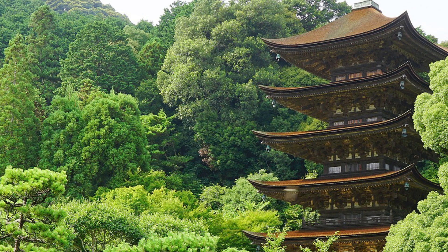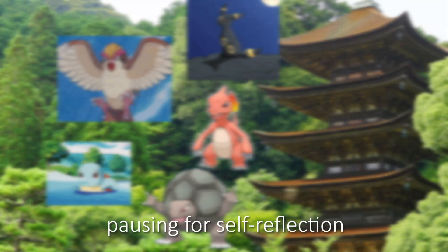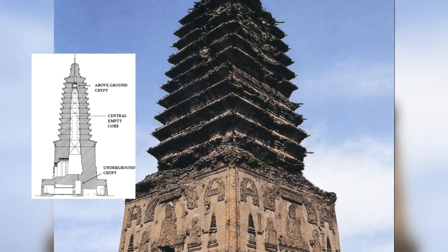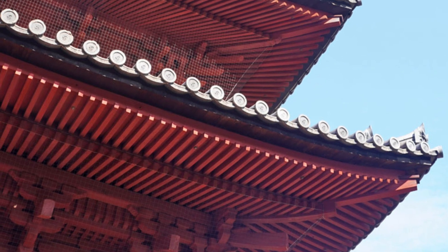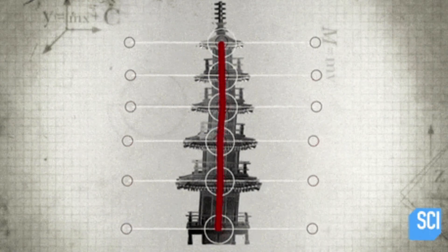Many Japanese pagodas are deeply intertwined with Buddhism and its symbology. For example, the five-story pagoda is often associated with the five elements: earth, water, fire, wind, and space. I don't want to regurgitate that research — that topic should probably be covered by someone more intimately familiar. But I can speak to the fact that these pagodas are some of the oldest constructed buildings in Japan, with several shrines over 400 years old, and some built over a thousand years ago that were damaged and needed to be rebuilt.